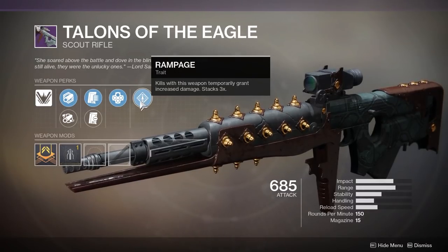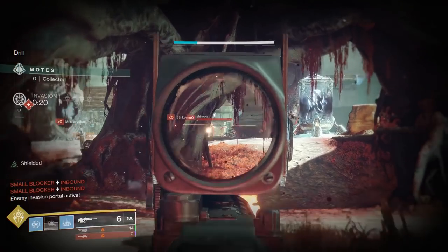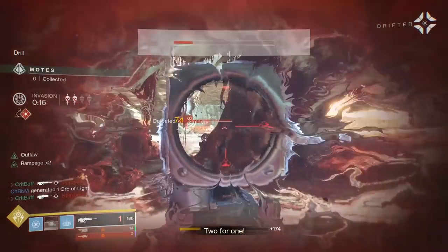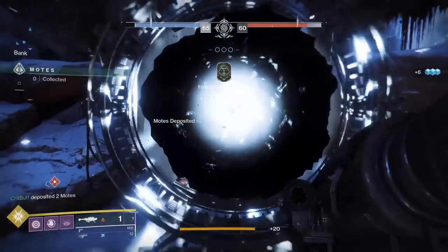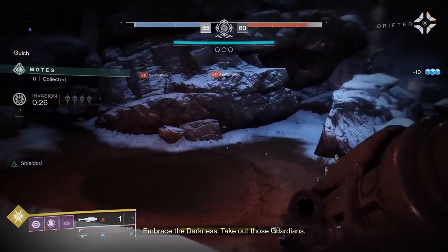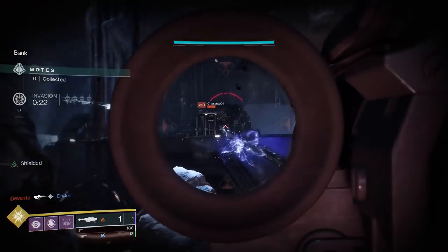Appended mag also synergizes very well with the fourth perk on this weapon, Rampage. Kills with this weapon grant you bonus damage, stacking up to three times. The Talons of the Eagle can 3-tap Guardians in PvP, doing 68 damage to the head and 39 damage to the body. Rampage x1 brings your crit damage up to 74, with x2 bumping it up to 82. Unfortunately, I was unable to test weapon damage with Rampage x3 against players in PvP.